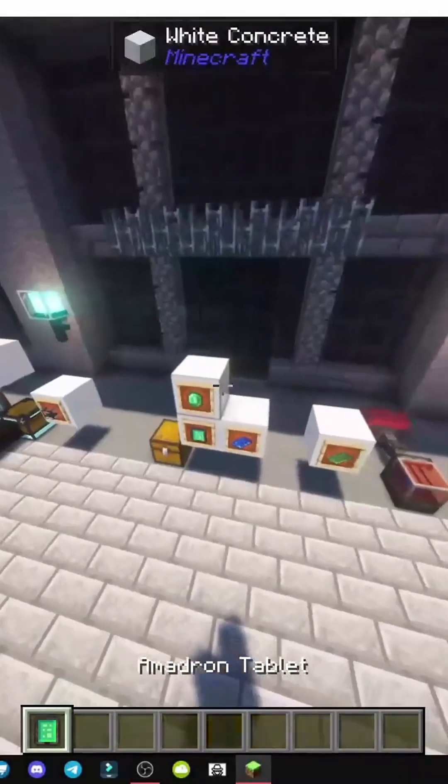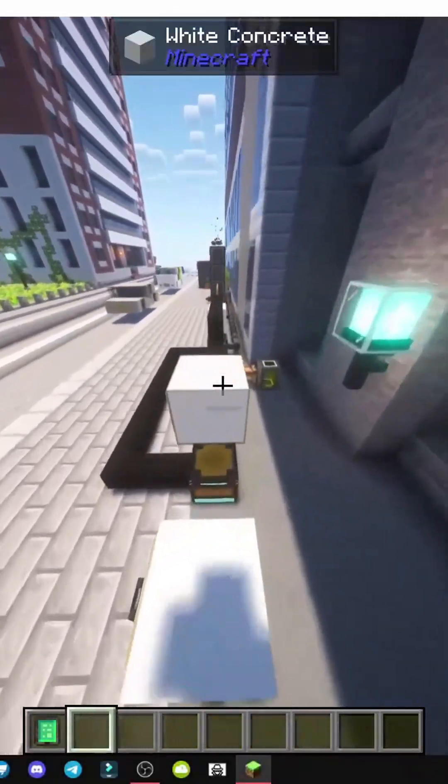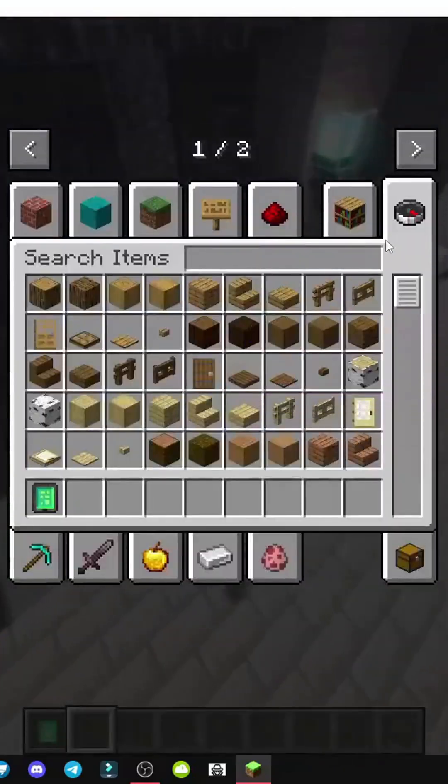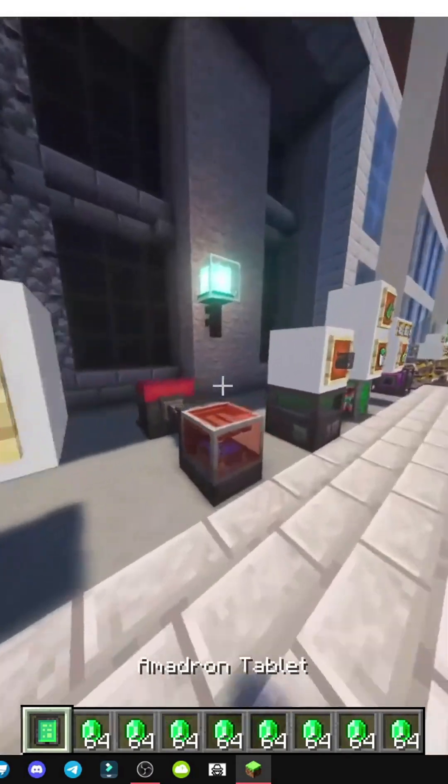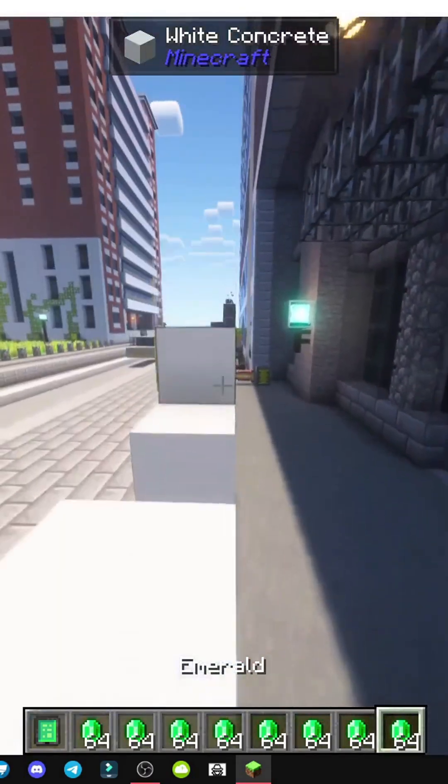How does the Amadron tablet work? The Amadron tablet unlocks a bunch of crafting recipes we'll need later in the mod. It works through exchanges, and frankly it's a bit of a cheap way for the Pneumatic Craft mod to give access to crafting.